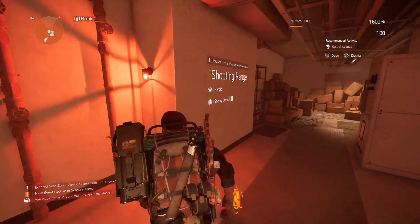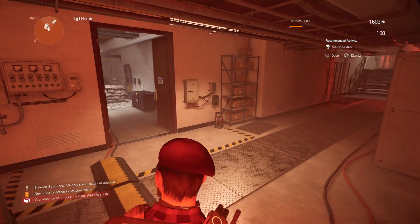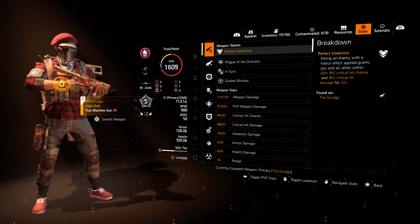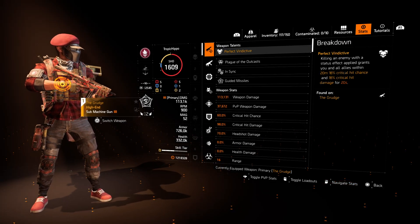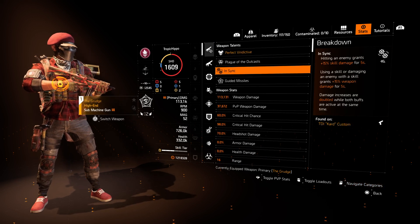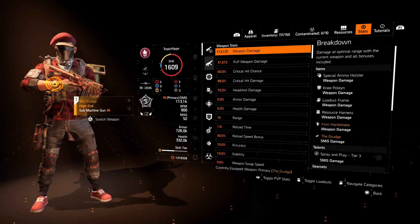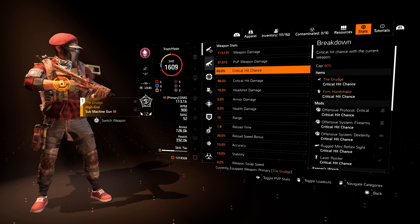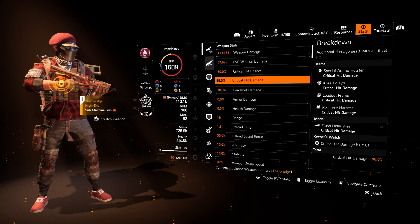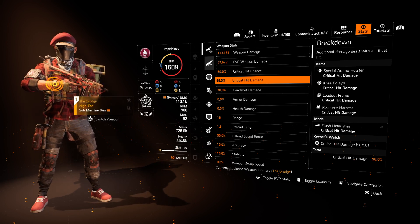Now I'm going to quickly move out of the range and show the stat sheet. Looking at the weapon sheet: 60% crit chance, 98% crit damage — not so great but okay, and we have ways of getting extra damage.